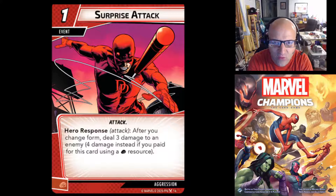Next we have Surprise Attack — a one-cost attack event that generates a physical resource when discarded. Hero response: after you change form, deal 3 damage to an enemy, or 4 instead if you pay for this card using a physical resource. So you deal 3 or 4 damage depending on whether you use that physical resource, and you also get to change form, which is pretty good. You can get some damage off, flip your form, and potentially attack or thwart again.